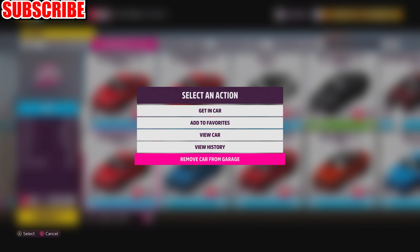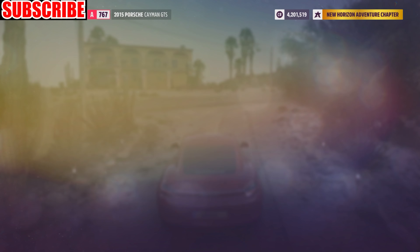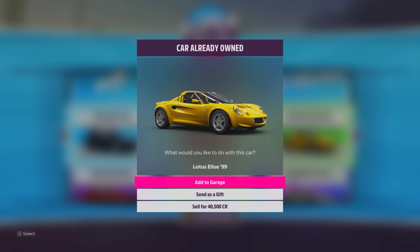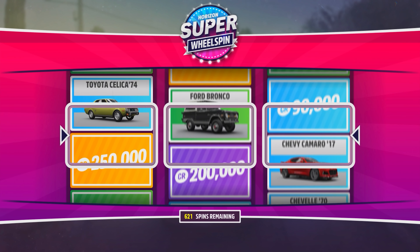Once you are done, you may remove them from your garage. Now you can back out of your house or festival garage, and in your My Horizon tab, you will have all the wheel spins that you just got from your skill points. You will now make massive profit on all of the cars you bought, and you can repeat this whole process until you are content with your millions.